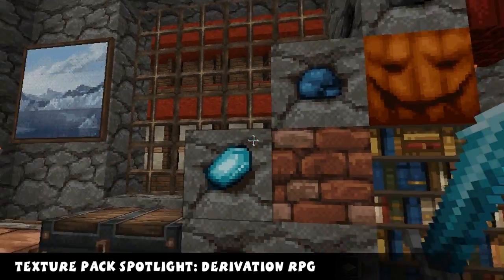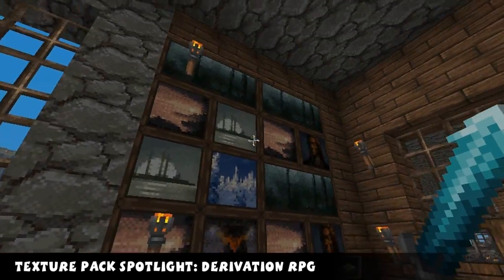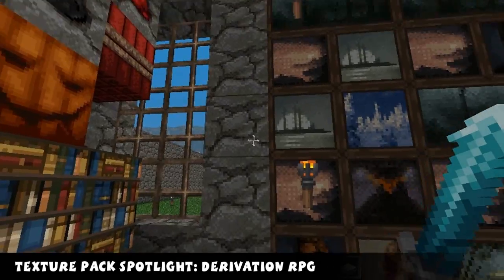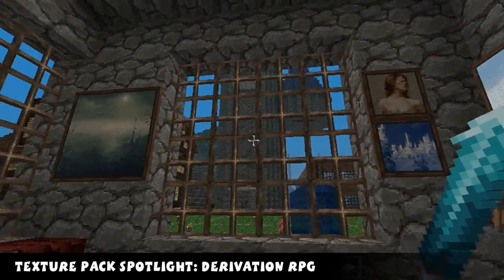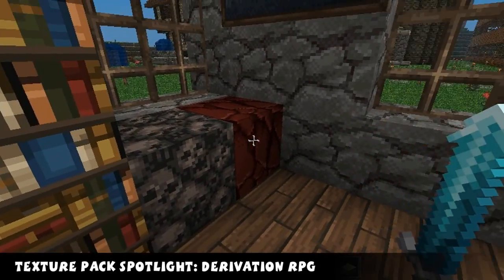As you can see, these are the ores, brick, pumpkin, TNT. They've got bookcases there, of course, painting, torches. This is just normal stone - it's not actually cobble. Got glass, you've got glowstone, you've got soul sand, netherrack.